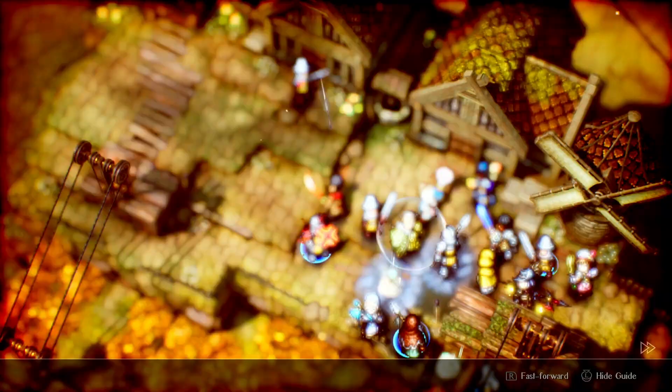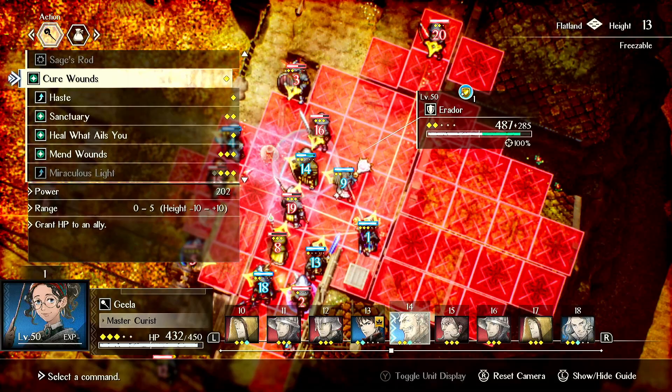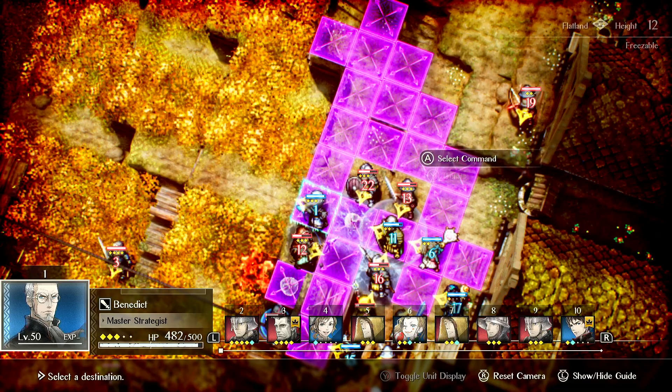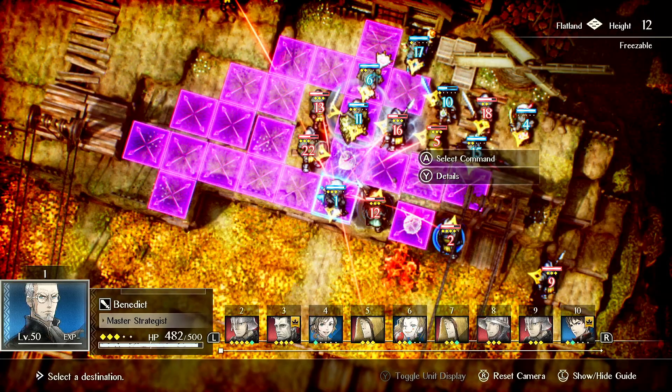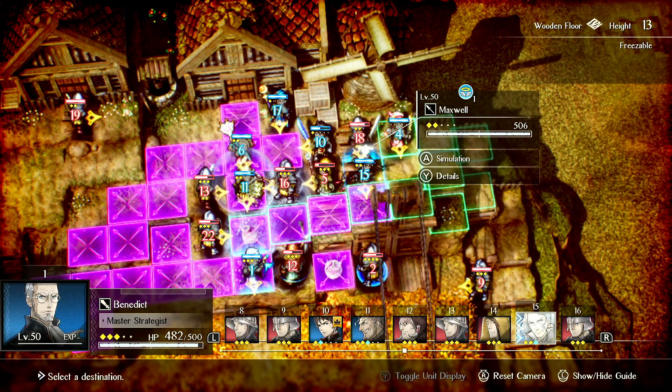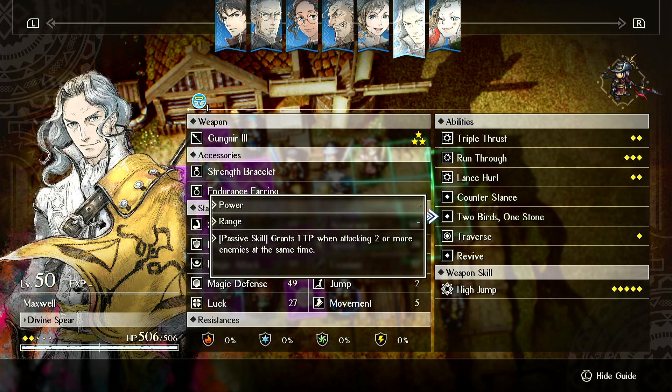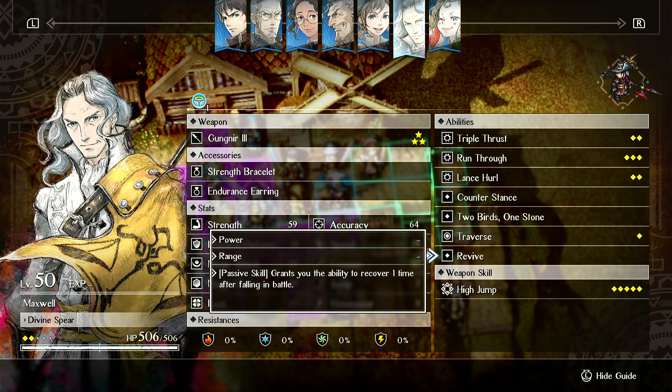We let Julio die, which is unfortunate, but this isn't about him. So we went over Traverse. He's effectively a damage tank with great mobility. He's easily one of the better New Game Plus units. On a fresh save he's actually bad, which seems counterintuitive, but it takes him until level 33 to get Revive, and level 27 to get Traverse. So he's missing his core kit essentially until New Game Plus, and only really becomes a good unit then.